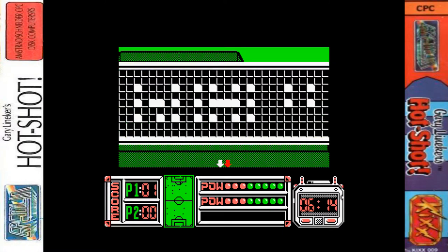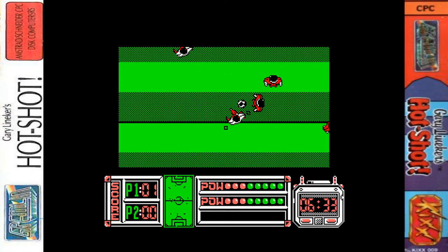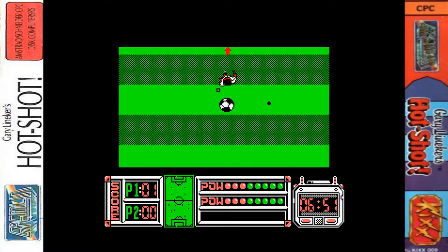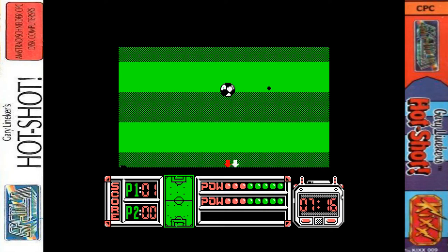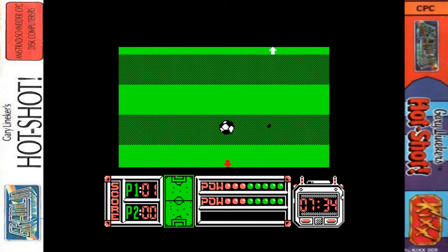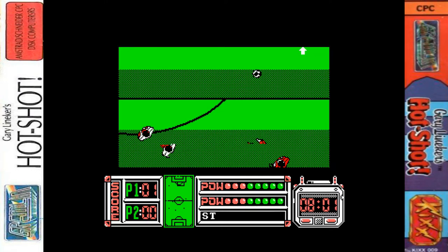I think the computer is just slightly more aggressive in homing in on your player and doing tackles. But all the players move at the same speed - there's no variation, no individual skill levels, so some aren't faster or better at tackling than others. It's a pretty equal playing field.